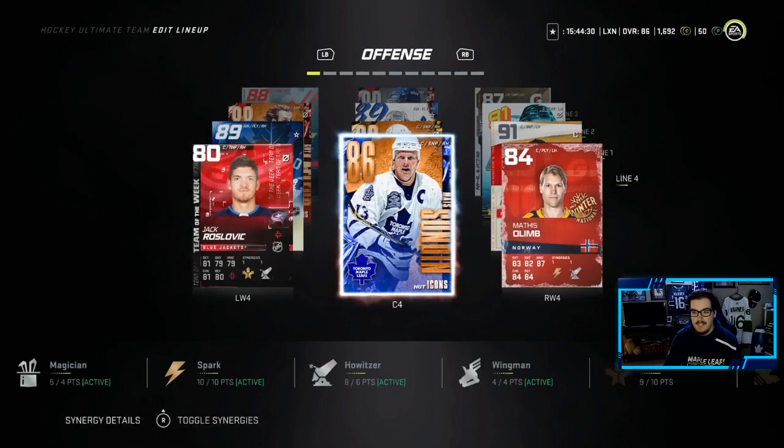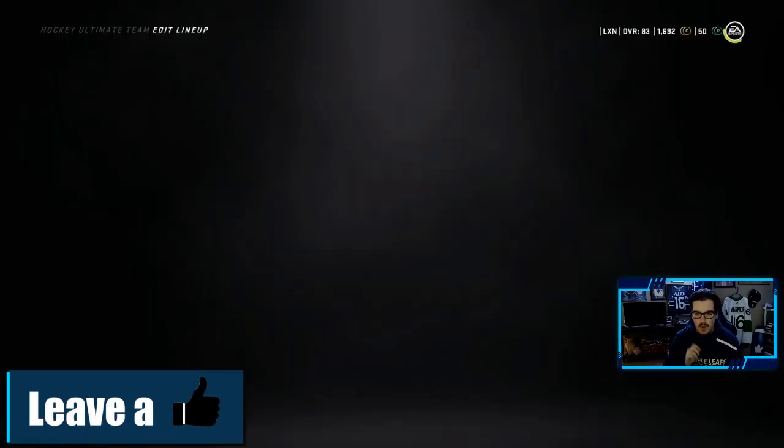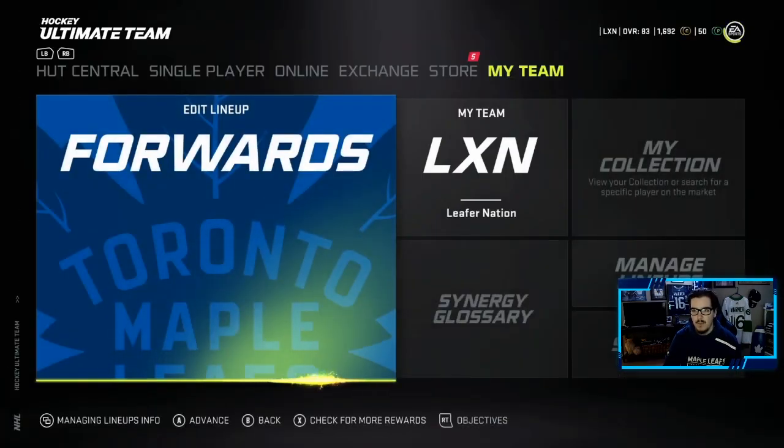Today it is time to upgrade one of my favorite cards in this game. That is right, it's time to take this Mats Sundin off of my team and upgrade him to the 91 overall silver icon that we want.